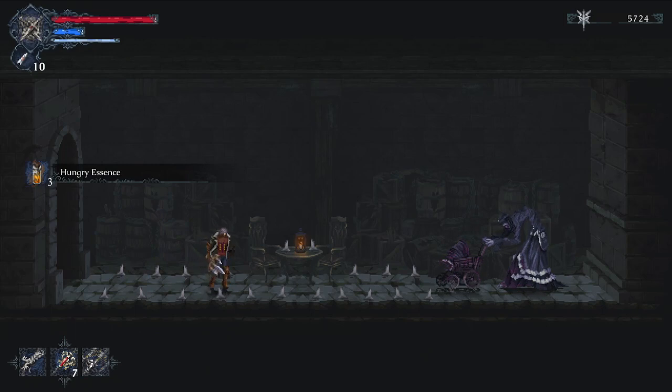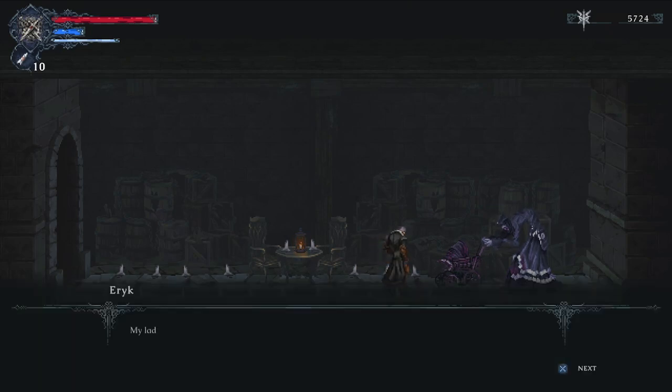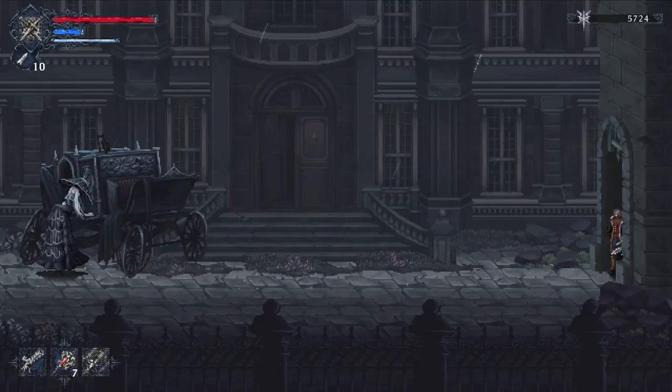She's looking for unborn children that were sacrificed. Once we find all 20 she'll give us something very important. Her dialogue: 'The presence of children — those forgotten — they are supreme and need protection. Only this carriage can provide such sanctuary. They are scattered throughout this world. Find them and I shall show you enormous gratitude.' Once we find 10 she provides one item, and finding all 20 provides a second reward — I won't spoil those just yet.